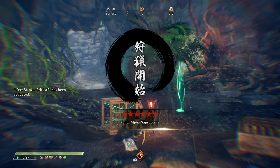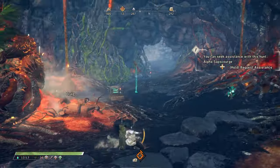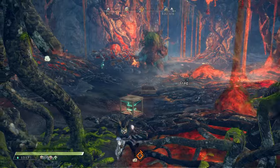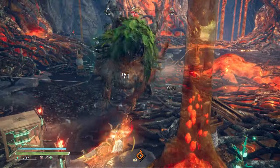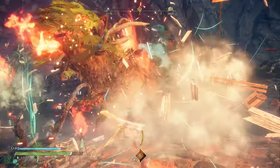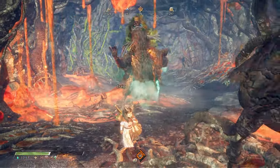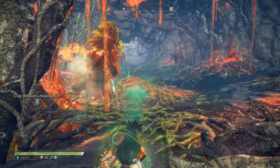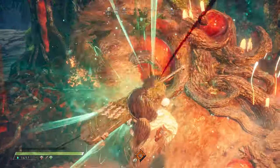The fight gets going — we hit the tail for 945, not bad. We grab a Radiant Resin drop from the fight — we need as many of those as possible since it takes about four per crafted piece. We take some hits but break a part on the back. We grab another part, put down another trap, and trigger Hunter's Hunger.